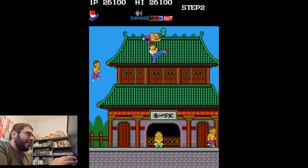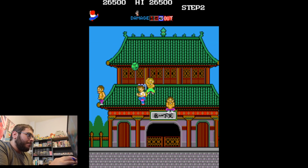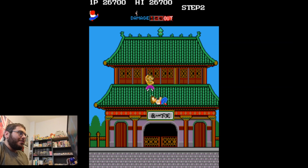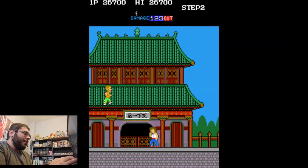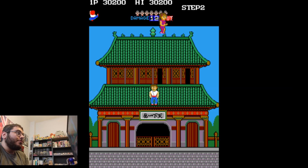Come on, I don't want to die. I can do this. One guy got me — I don't know how he got me. That's all right, I've got a little more health left. At 30,000 points I believe you gain another life — I think that's how this goes. Yep, there we go.